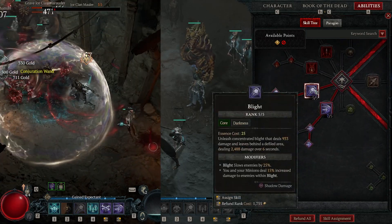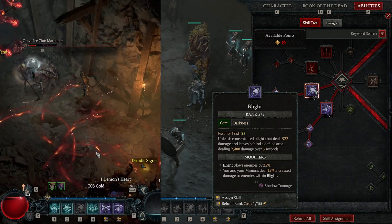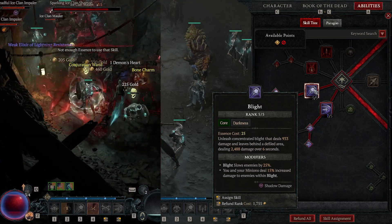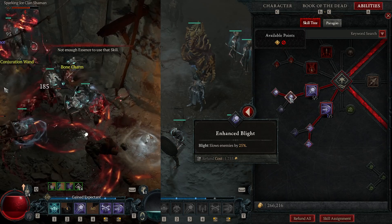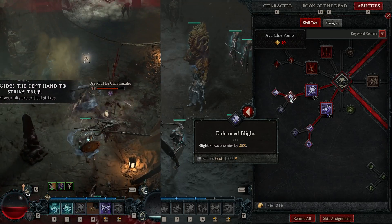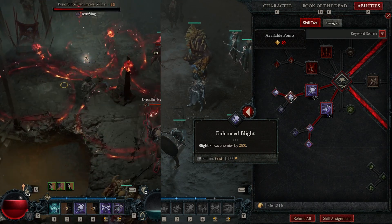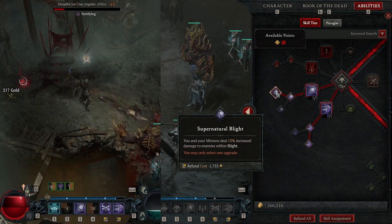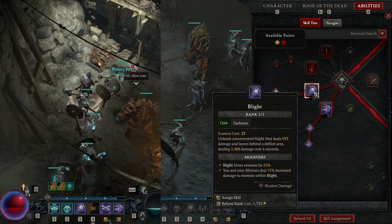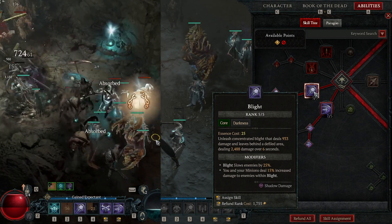Going down the tree, I grabbed Blight — probably one of the most important skills in the mix. It unleashes a concentrated Blight dealing 933 damage and leaves behind a defiled area dealing 2488 damage over 6 seconds. Numbers will differ based on your level and gear. Blight also slows enemies by 25%, which is really helpful because I have passives that let my minions and myself do increased damage to slowed or stunned enemies. Then Supernatural Blight: you and your minions deal 15% increased damage to enemies within Blight. Toss it out during big fights — it stays on the ground for 6 seconds dealing damage over time.